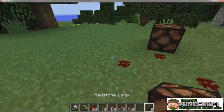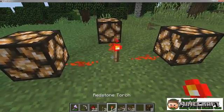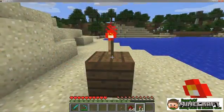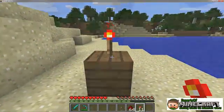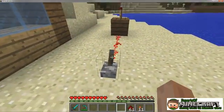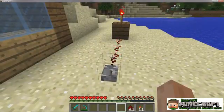Redstone torches are useful for making more complex machines. They're also cheap and can be used as a constant source of power. You can place torches on the top or side of a block. They never burn out on their own, but you can turn them off by powering the blocks they're on. When the block is no longer powered, the torch turns on again.